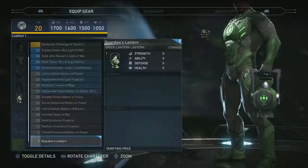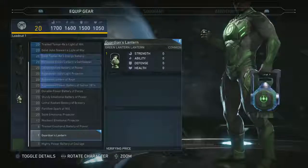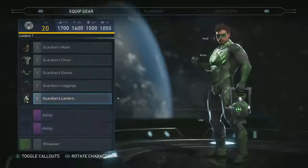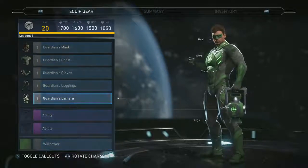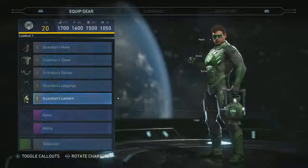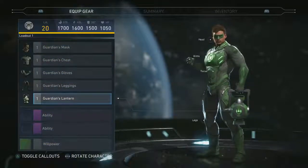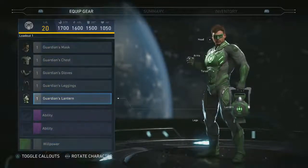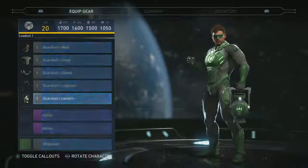All characters have four base attributes: strength, ability, defense, and health. Strength determines your fight-style attack damage — punches, kicks. Ability governs your special move damage. Health is how big your health pool is, and defense determines how much damage you mitigate from attacks that land or are blocked.